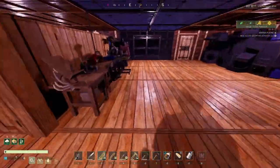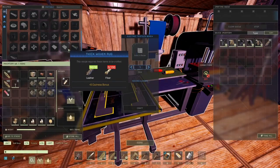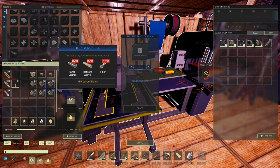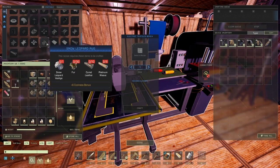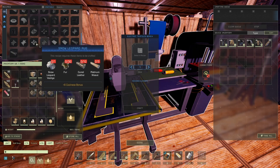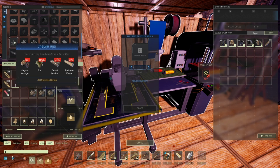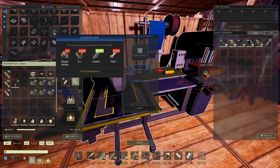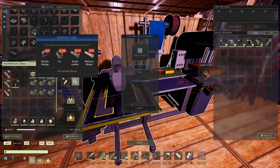Let's look at the rug values. The cheapest rug gives plus six. Platinum wave: plus six. Snow leopard: plus six. Snow wolf: plus six. Polar bear: plus eight. Jaguar: plus six. Hyena: plus six. Deer: plus six. Cougar: plus six. Wolf: plus six. Buffalo: plus eight.